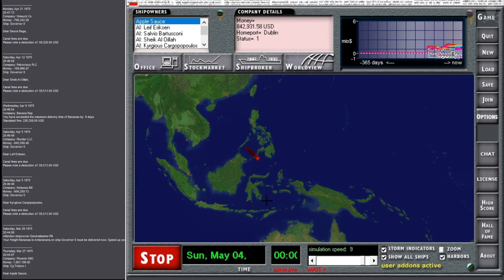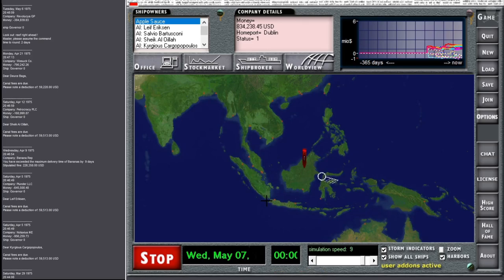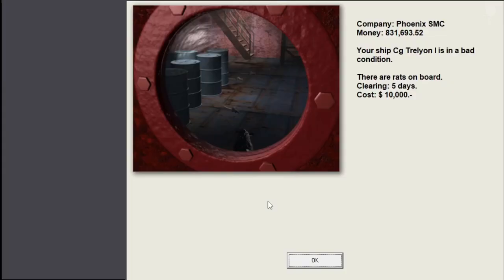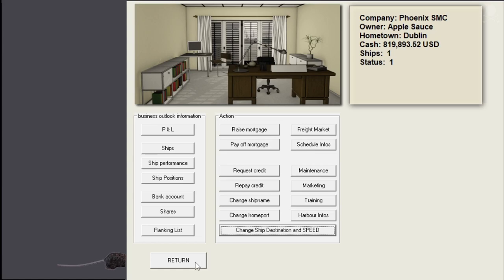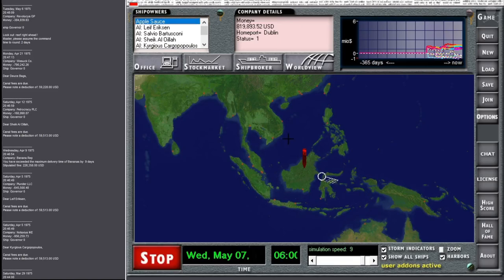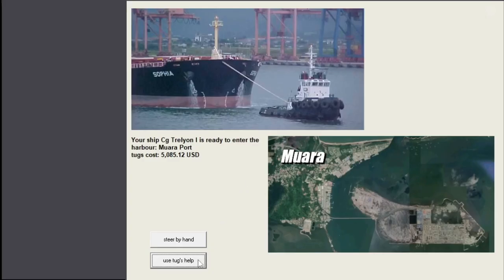And there we go, underway again. Even though we don't go through the storm, the ship is still in pretty bad condition. We don't want the ship to be out of fuel, so let's adjust the destination and speed. They're no longer traveling, so they're no longer spending fuel - that's good. Wasn't too sure whether those five days would count towards the travel time. Get to port quickly.